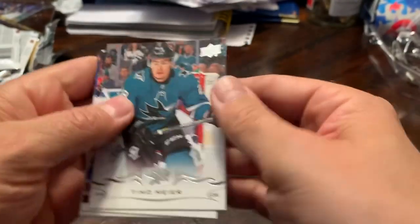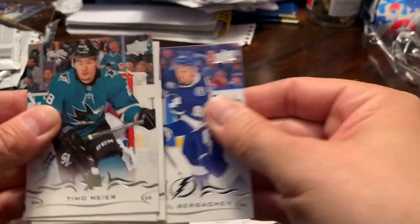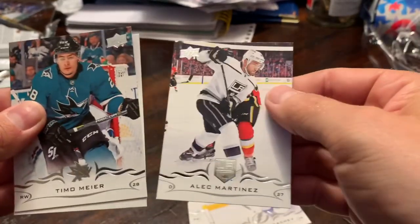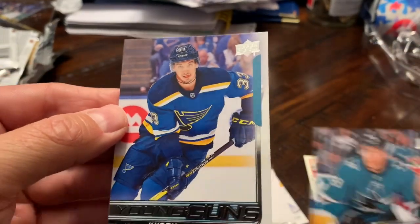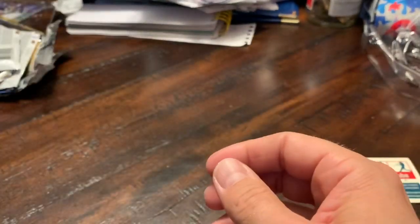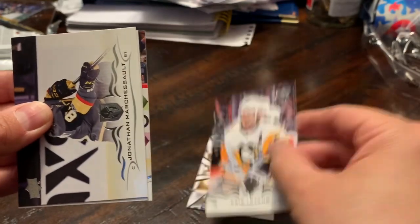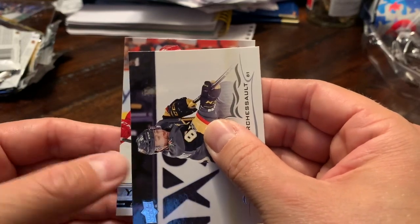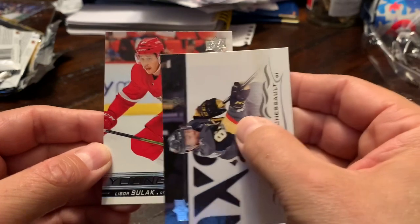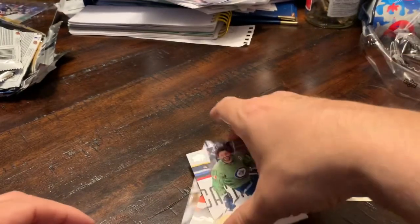Okay, now revealing the saved Young Guns. Yevgeni Dadonov — saw a blue jersey so I don't think it's a Canuck. Joel Edmundson, Mikhail Sergachev, Alec Martinez. Jordan Kyrou — okay, a Young Gun! And we have one more rookie. Marc-Andre Fleury, Chris Letang, Dustin Byfuglien. Last chance for something big — a red glove, so it's not Elias Petersen. Calgary Flame — Libor Sulak. Detroit Red Wings. Yeah, I don't think we had a good day today.